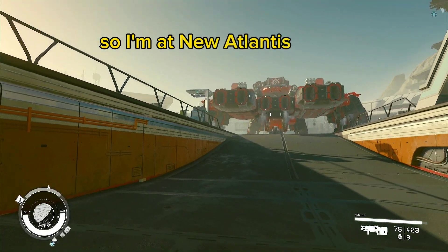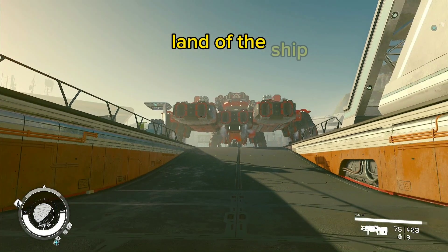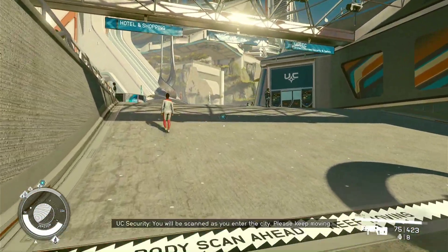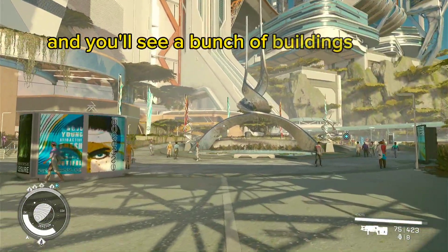So I'm at New Atlantis right now, which is pretty early on in the game where you can get here. I've landed the ship. You want to run this way and you'll see a bunch of buildings up here.